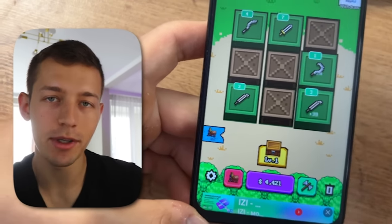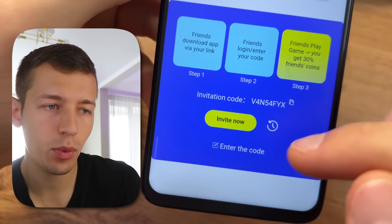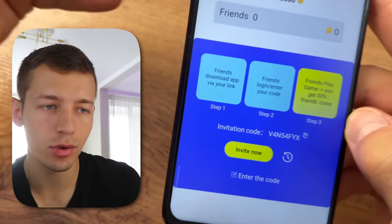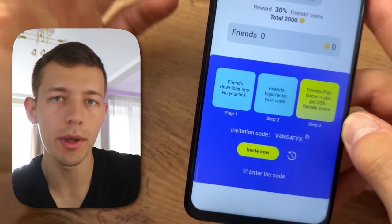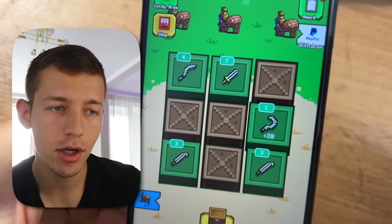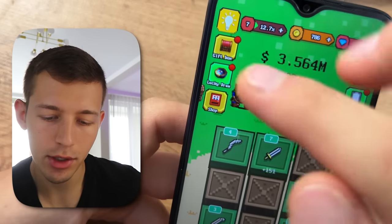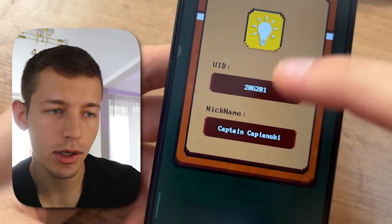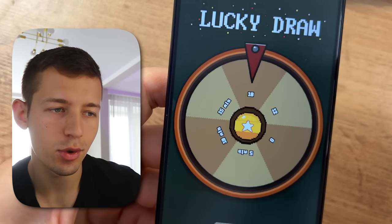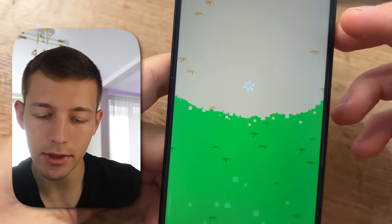You can also use my promo code when you register to get a cash bonus on your balance that you can withdraw. To activate the withdrawal button, you need to log in using your Google account and then spin the wheel of luck six times — only after that does the button activate.